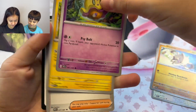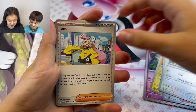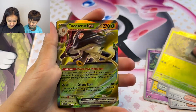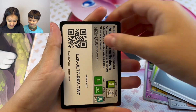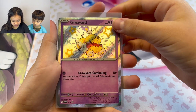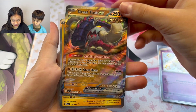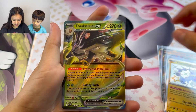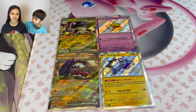Ill Pikachu, Alolan Meowth, Houndstone, Iono, Lapras, Pineco, Toadscool EX, energy, and a code card. Let me recap what I got from my box: a Greavard Shiny, my Great Tusk EX from the ancient set, my Thundurus Shiny, and my Toadscool EX. If you like this video, check out other ones, smash that like and subscribe button!